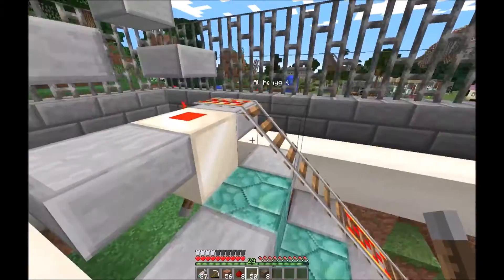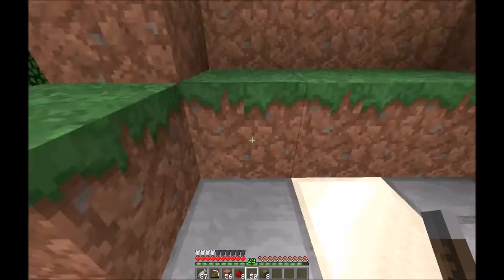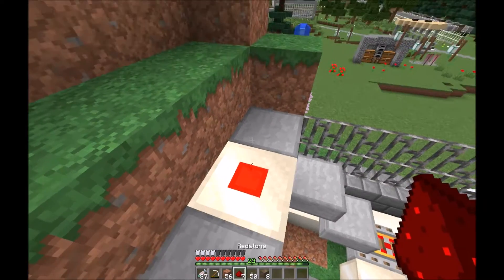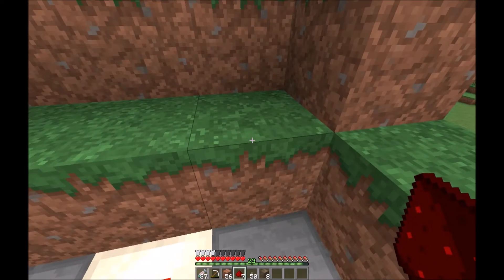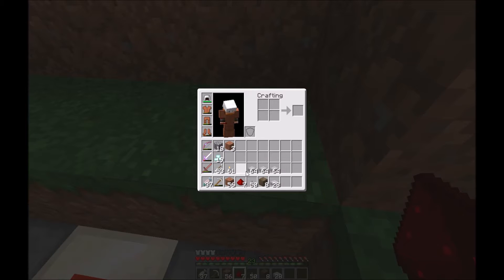Now I head up to put the redstone on. Because I'm above ground now, I'm not continuing on with the prismarine brick. Now we're going to continue building the rail staircase to the top.